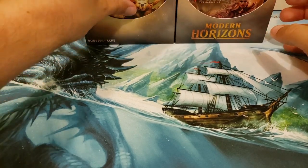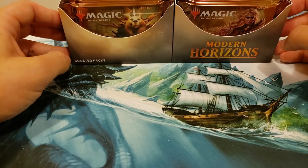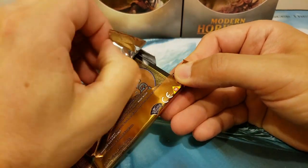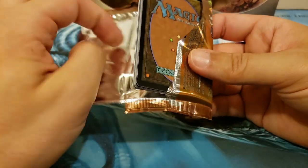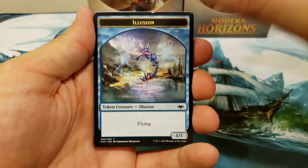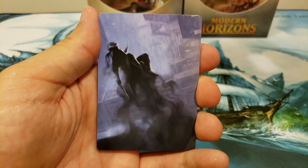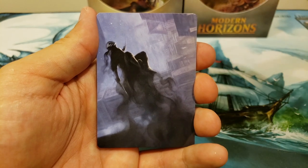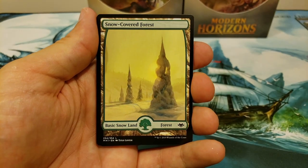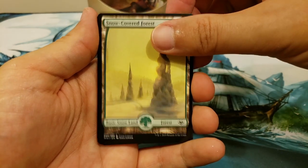In the front we've got an Ayula and a Sisay — not bad. This box is for our patron Steve. Steve, I hope we can get you some great stuff here. There's a lot of goodies and fun inside, so we'll do our best. Best of luck, and thank you very much.